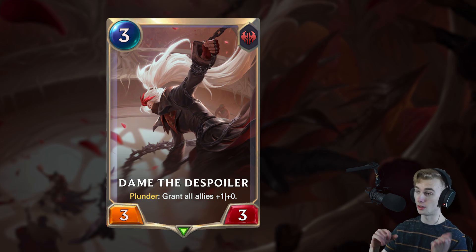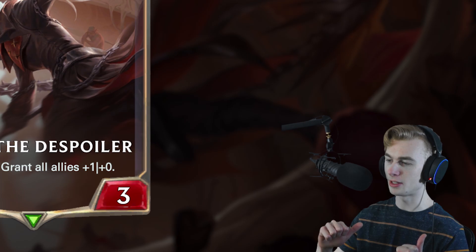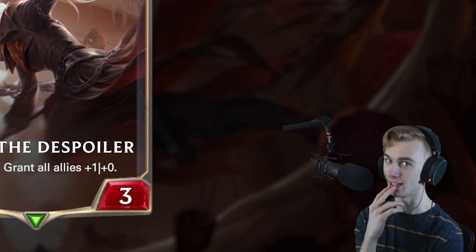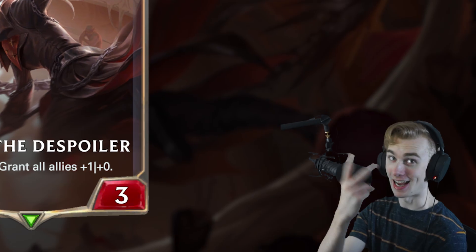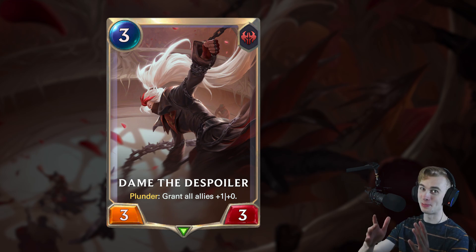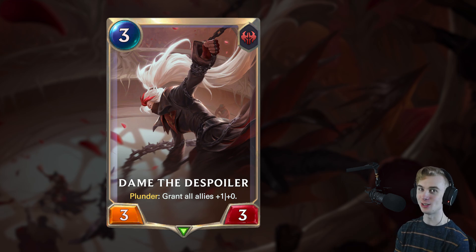Moving on to a Noxus card — 3 mana, 3-3. Dame the Despoiler. Plunder: grant all allies plus 1, plus 0. So Samira is definitely a plunder archetype. Grant all allies plus 1 is pretty good. This is a 3-drop you probably don't want to play on turn 3, but it's got good stats. Granting everything plus 1 is super strong for an aggro deck. It seems like elusive aggro, Yasuo decks, and pirate aggro are getting all the good cards right now. This is a solid effect to duplicate with that first card — granting everything plus 2 is not bad. Drop this with a full board for plus 1, then drop the 2-drop for plus 1 again, and then open attack. That's a ton of damage.